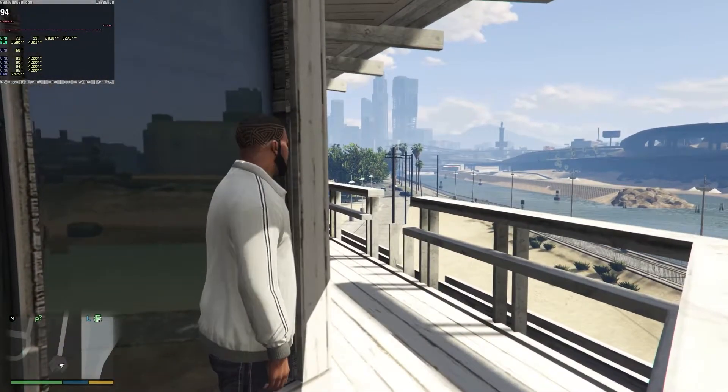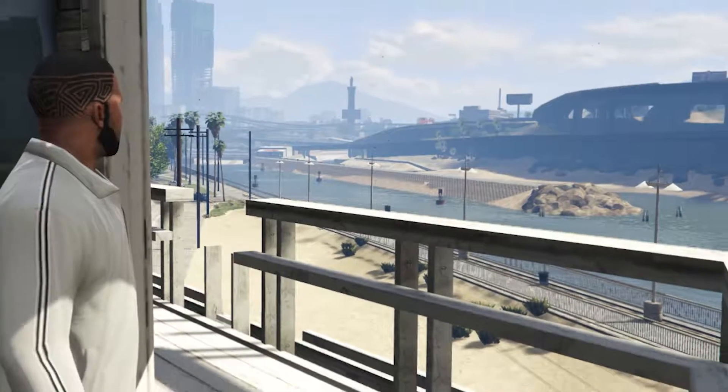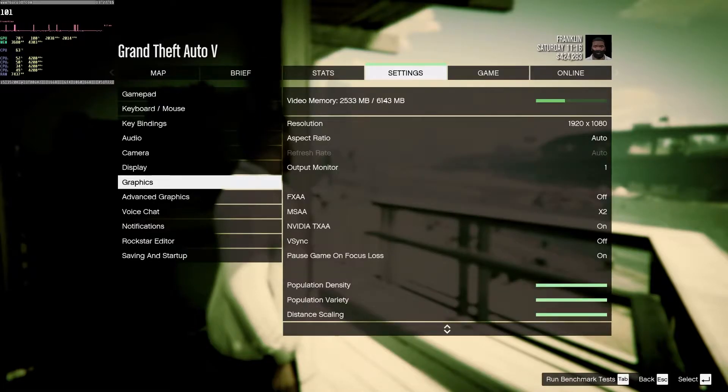Distance scaling is evenly used by CPU and GPU but is already well optimized. Feel free to use 100%, as consoles are also set to 100%.